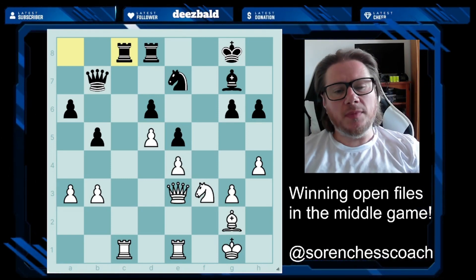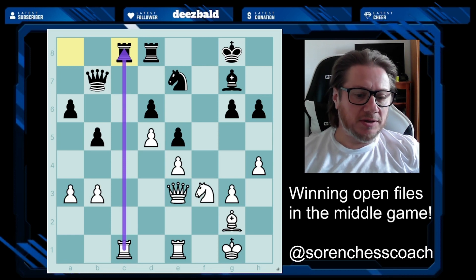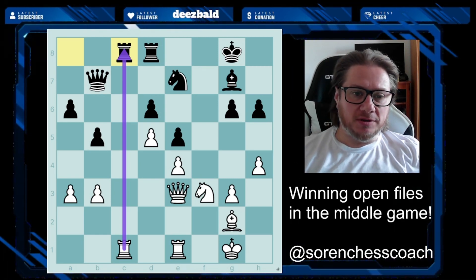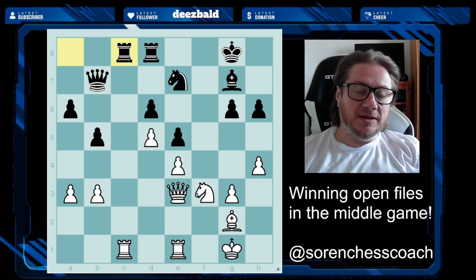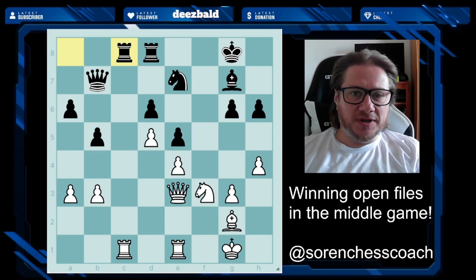We're talking about the middlegame. You can see there is already tension on the c-file — rooks are hitting one another. There would be absolutely no point for White to simply trade: rook takes rook, Black rook takes, rook takes, queen takes — that's just not strong enough. That's not how we do it.